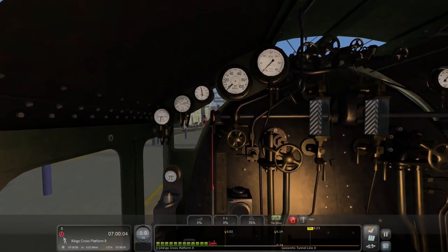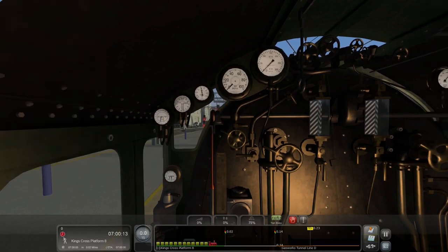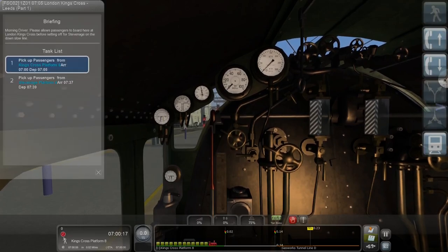The doors are not open yet, so we're going to open the doors now. That is our first task. Our second task is simply stopping at Stevenage. Taking a quick look, our stop at Stevenage is at 7:37. So this should not take too long, which is very nice.